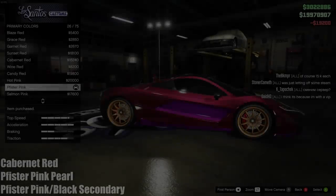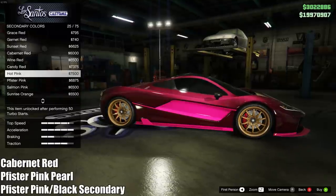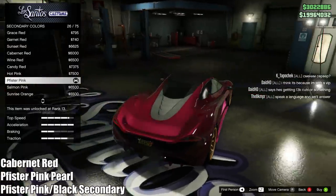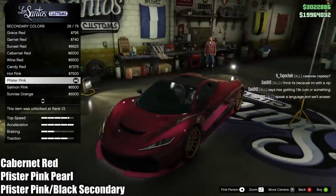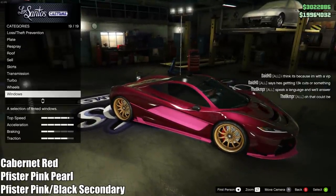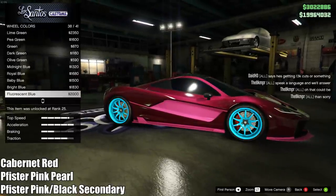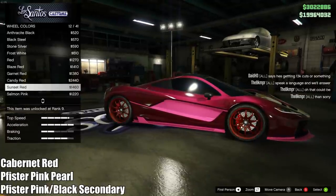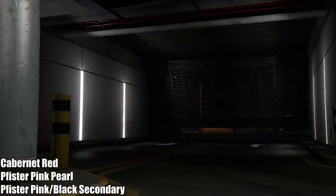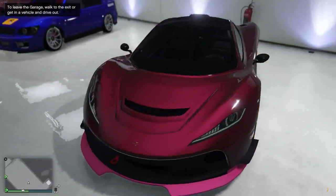Last but not least, number five — and these were in no particular order — is a pinkish reddish color. To make this one, put a cabernet red with a Pfister pink pearlescent. For the secondary, you can choose either a Pfister pink secondary or just a black secondary — the pink may be a little too much for some people. Either way, the red you create with that combination of cabernet red and Pfister pink is just incredible on this car. For the rims, that's up to you — you can leave it gold like the first paint job, make it black, try to make them red or pink to match, or even go white for something brighter. I love the dark red mixed with the light pink. At nighttime when you go underneath a streetlight you can see that pink shine a little bit, and even in daytime it's got a nice balance of dark and light colors.